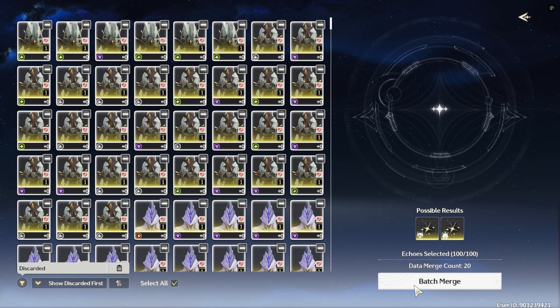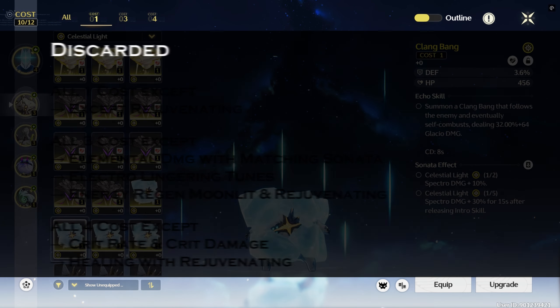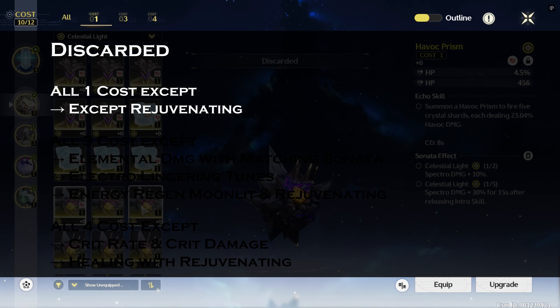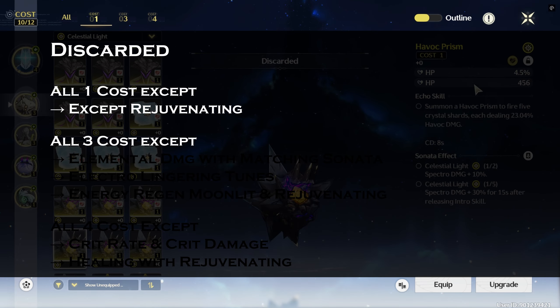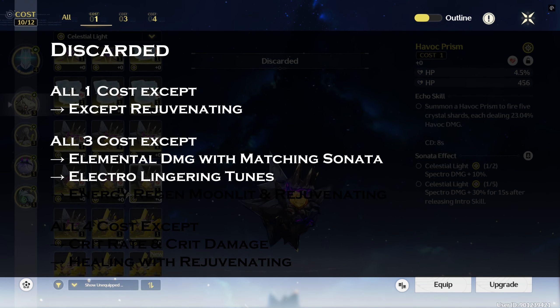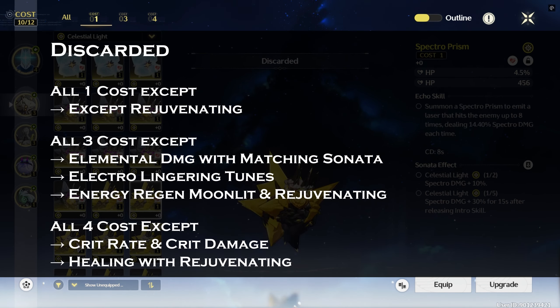I emerged 1185 echoes and got 28 of them usable, and it took me 20 minutes of discarding unusable ones. Those are 1-cost echoes that are on defense and HP, except on Rejuvenating Sonata. I also discarded all 3-cost echoes except those with the right elemental damage bonus — electro for Lingering Tunes and energy regen for Moonlit Clouds and Rejuvenating set — and of course 4-cost echoes that are unusable.